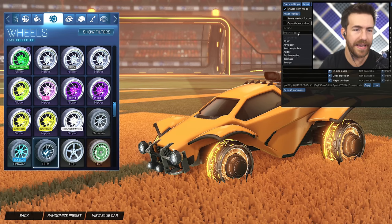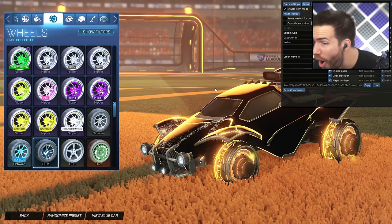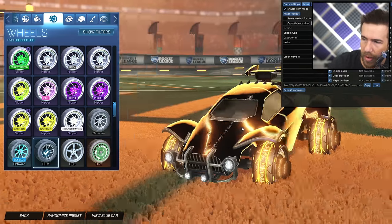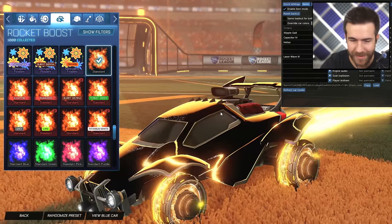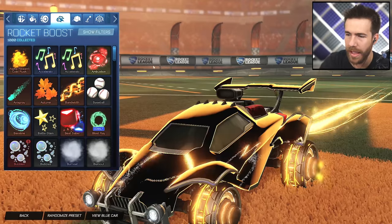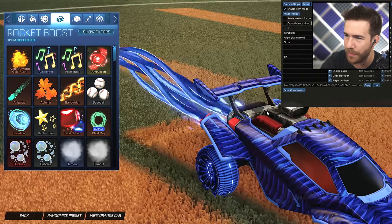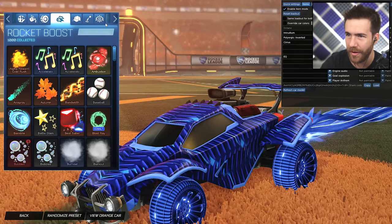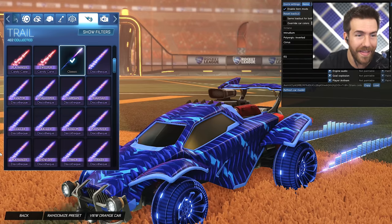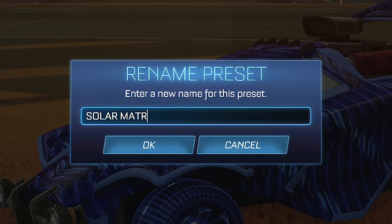Orange side for the decal — Stipple Gate. I love Stipple Gate. That looks sick. Wow, that looks really good. Let's see it with the boost. Yeah man. That's wow. This is a really clean Octane. And of course we want to see the blue side — got to see the blue side. Nice with the boost. Super clean. That's just an all around really, really, really cool car. And the name, of course — Solar Matrix.